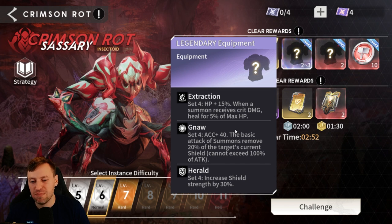Then we've got Nor, which has some accuracy — the basic attack of summons removes 20% of the target's current shield, cannot exceed 100% of attack. I'm not sure how I feel about this gear set; it doesn't look like the best to me, but maybe further on in the game we'll need it for a specific boss. And Herald increases shield strength by 30% — great for certain tanks, especially Boar. Herald is a pretty good gear set as well.